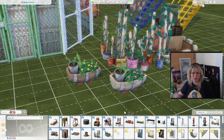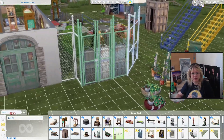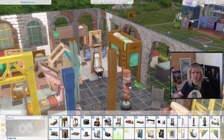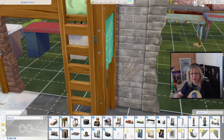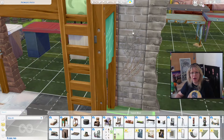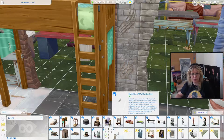Oh this is super cool! Which thing is your favorite? Is this for the wall? Collection of wall destruction. So we have like this little claw mark. We have all the things in one.